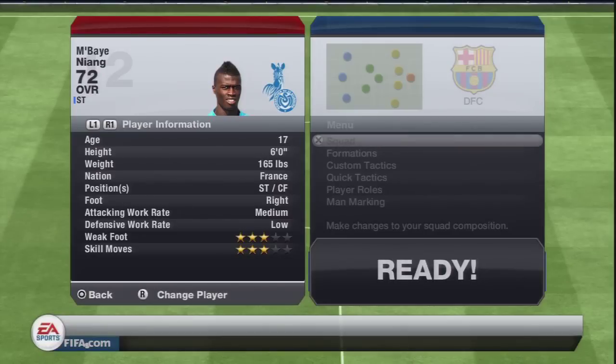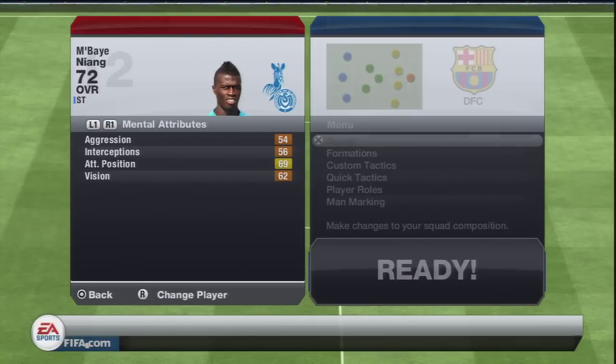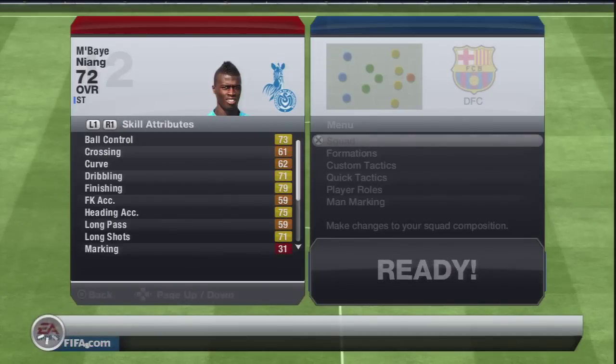Now on to his player information: 17 years old, obviously a very young prospect, 6 foot tall, so hopefully quite good in the air. Attack work rate medium, defensive work rate low — that's not too bad, obviously we'd want high attack work rate and low defensive work rate. 3-star weak foot and 3-star skill moves. On to his physical attributes: decent acceleration, not bad agility, jumping's pretty good, reactions decent, 75 sprint speed, 60 strength — that is unbelievable, that's shocking. Mbaye Niang is a lot stronger than 60 strength, I can assure you. He's got 69 attacking positioning, which is half decent for a striker. Overall quite decent for a 72-rated player.